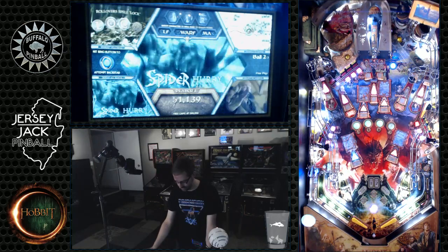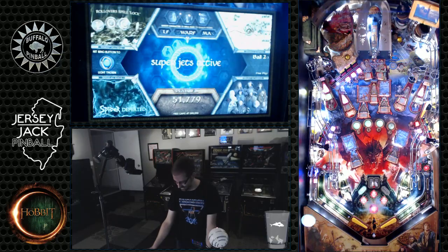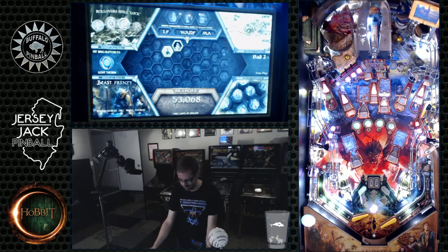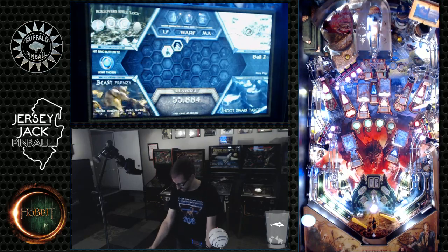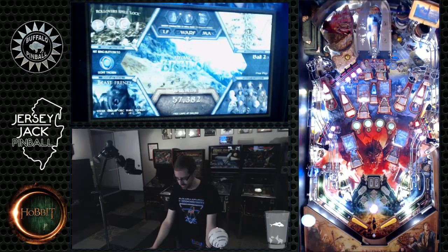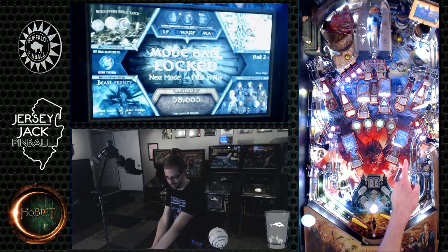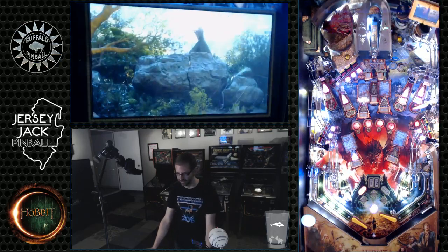Oh, get the spider. There we go, got him. And that gets us into beast multiball. So we got extra ball. Now we just need the hole on the right for ball. Now we have our extra ball — should be able to trap this up on the right. I need this guy to go down. There we go. Extra ball. Cool.